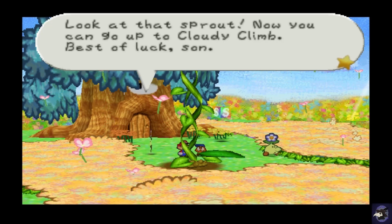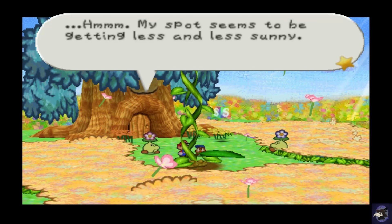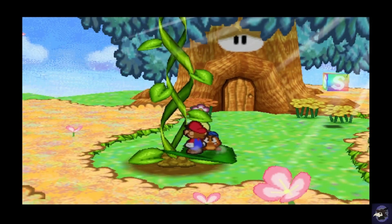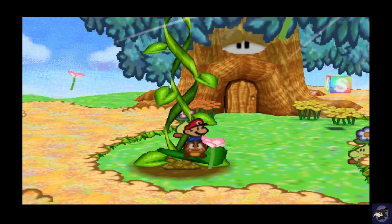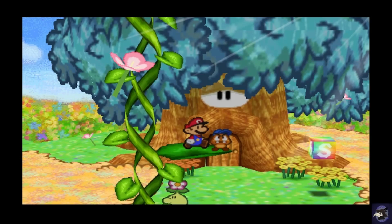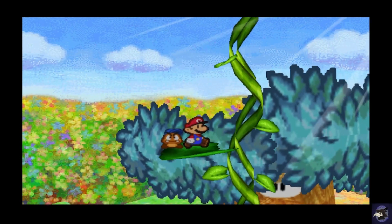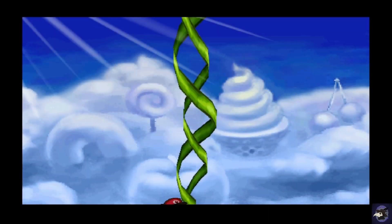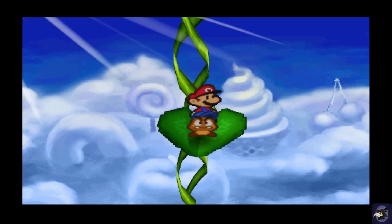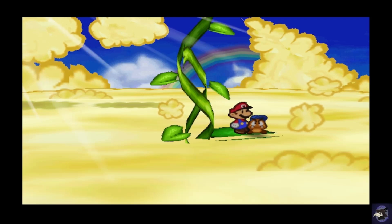Now you can climb up to the Cloudy Climb. Best of luck, son. My spot seems to be getting less and less sunny. We did grow up a very tall plant. I'm not sure why Mario is walking here automatically — did the game just keep him in place? He has to walk so he doesn't fall off, I guess. I always wonder about that with this particular sequence.